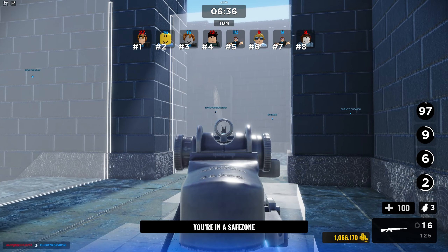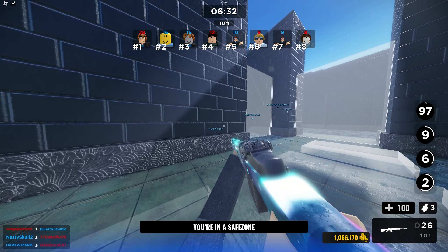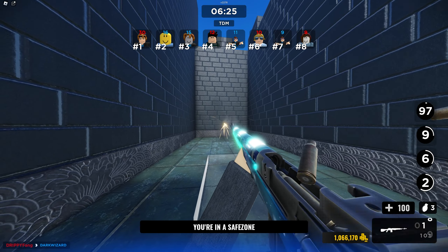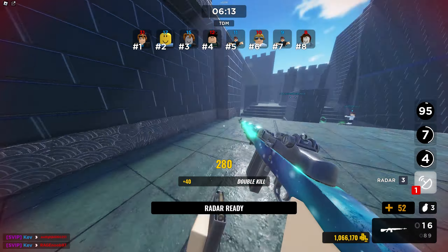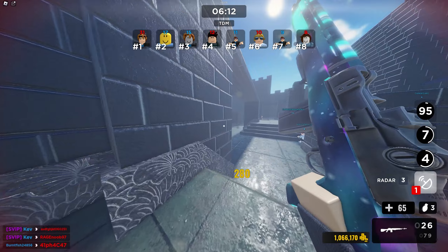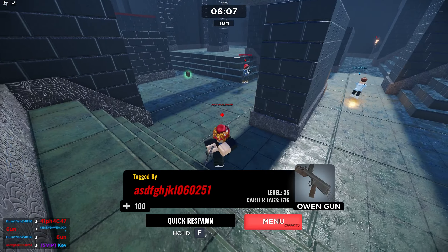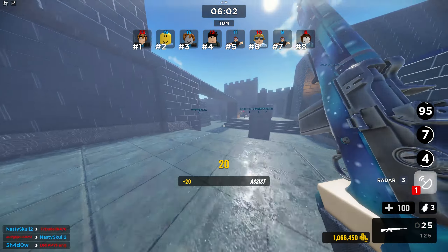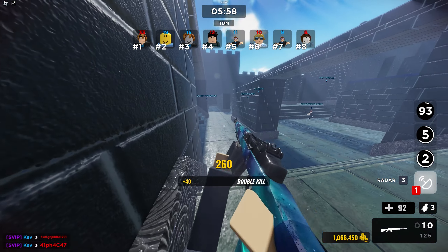The iron sights are pretty good for those who care about aiming, and the recoil isn't too bad. But what you'll notice is how fast the rate of fire is — 50 damage to the body. That is crazy. I almost got pre-fired right there, but yeah, this gun is absolutely busted. This thing is basically two-shotting, which is insane.